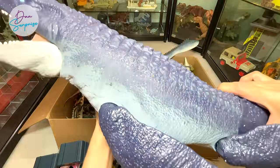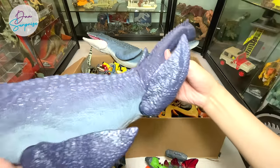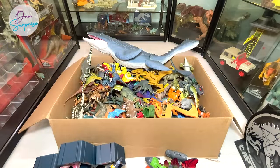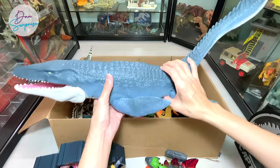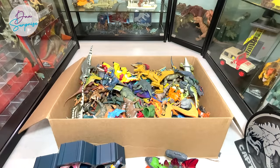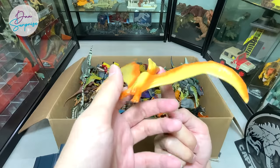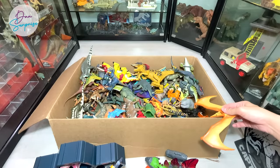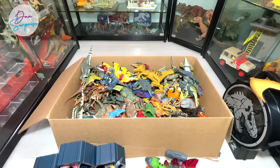Let's take a look at more Mattel figures. This is the Ocean Protector Mosasaurus - we do have the Real Feel Mosasaurus at the back. You can see the color difference between the two. The Real Feel Mosasaurus is mostly rubber but the Ocean Protector is made of about 15-20% recycled plastic. We also have a balancing Pteranodon right here - you can actually balance this on your finger anywhere. Pretty cool.